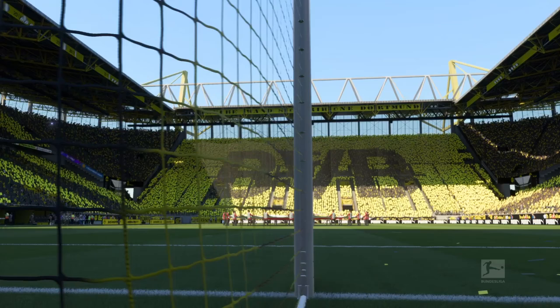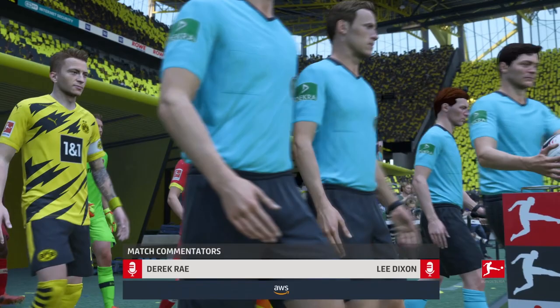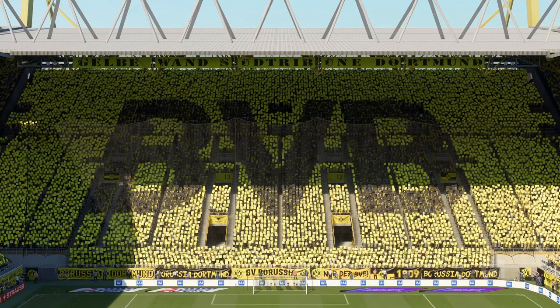Hello and welcome back to another video. Today I'm doing a team guide of the most requested team I haven't done yet, which is Borussia Dortmund. One of the most famous and popular teams on FIFA, known for their bright yellow kits, passionate fans, and good young talent. Most famously they've got Jadon Sancho and Erling Haaland up front, who are both 20 years old and both going to be mega stars for the next decade.